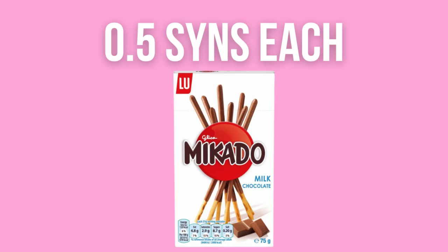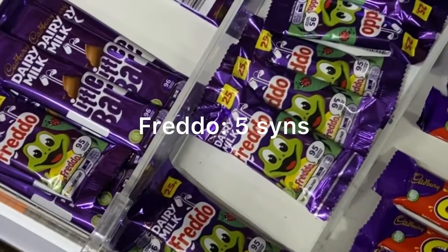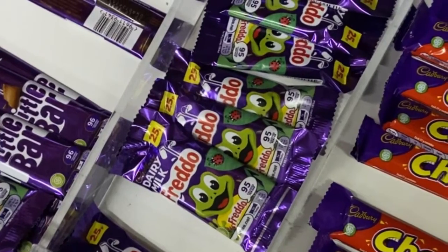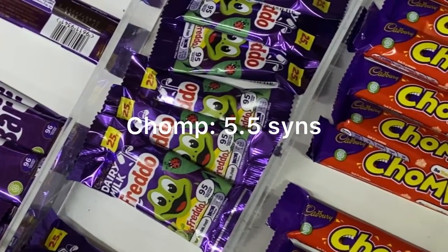Next up we have Mikado — they're half a sin per stick. Personally I probably wouldn't opt for these because I'd just want to eat the whole box, but they are quite a good option and very low sin. Next up we've got Freddos at five sins — a very good option because they're quite small. And we also have the Chomp which comes in at five and a half sins.